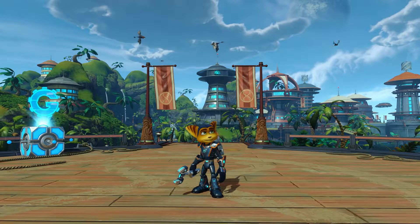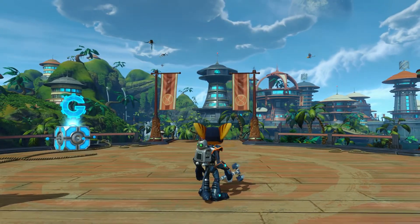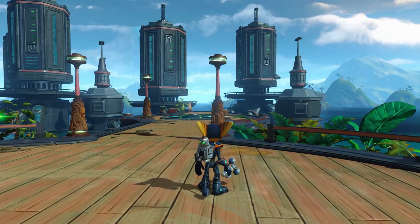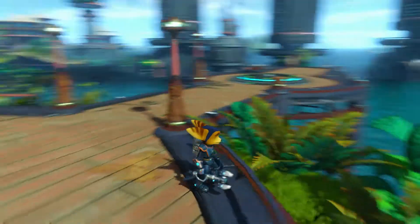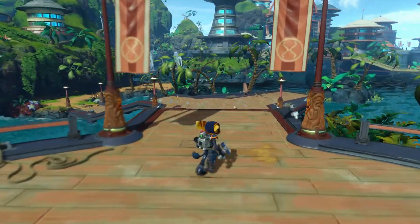Hello everybody, I'm BetaWolf and welcome back to another episode of Ratchet and Clank. We find ourselves here on Pokitaru, just after destroying Drex's fleet of Hydro Harvesters. As we can see, the towers look to be operating just fine now — no more water being sucked up off this beautiful planet to be taken to Drex. So that's where we're currently up to; we've destroyed his fleet.